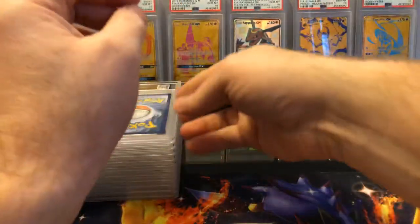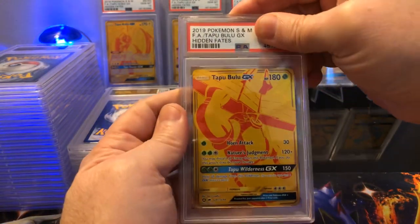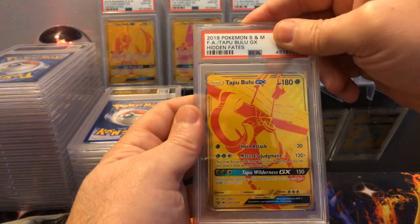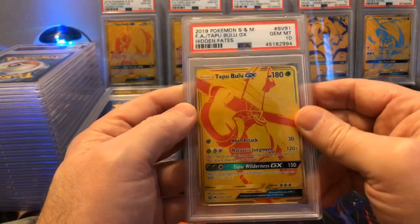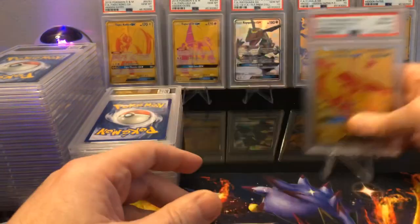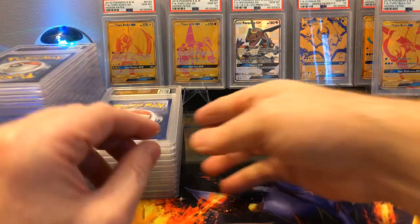As I said, I submitted about a hundred-some cards. Tapu Bulu — let's see if we can make it four Gem Mint 10s — and it is! PSA 10 Gem Mint Tapu Bulu. That completes all four island guardians, so I don't have to get any more of those. Super happy about that!